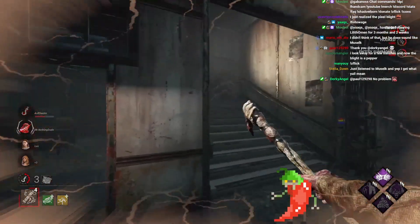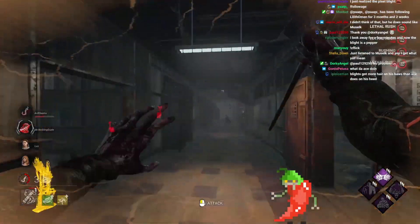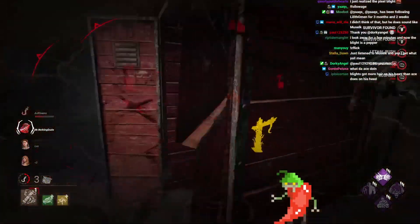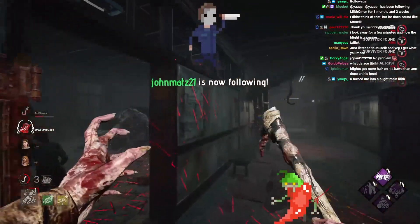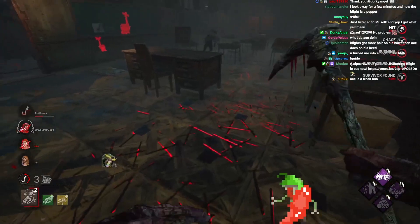So that's going to be Quentin and Ace on Death Hook. Ideally not the Quentin. She is lucky that she was right next to that locker — very, very well played.